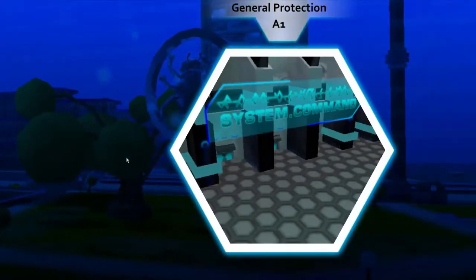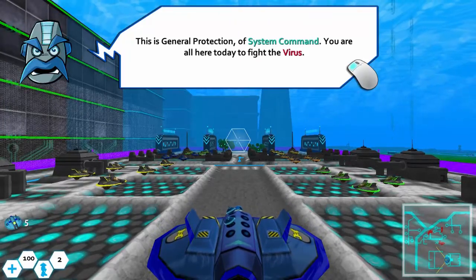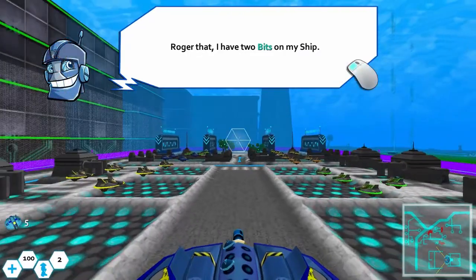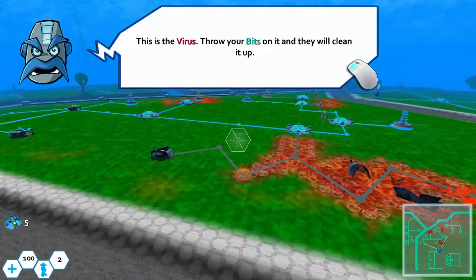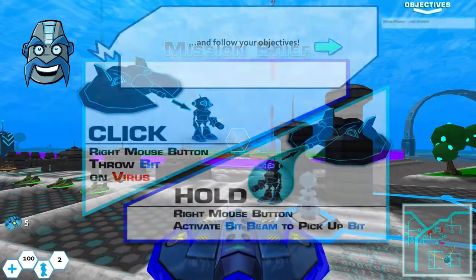It's kind of a cool game — it kind of reminds me of a bumper car game I had on a Packard Bell computer back in the day. Anyway, this is called General Protection of System Command and we're gonna fight a virus. The ship is called the Flash BIOS, it holds eight bits but we only have two. You gotta throw bits down on the virus to clean it up — right-click to throw them, hold to pick them up, and then you shoot with this.